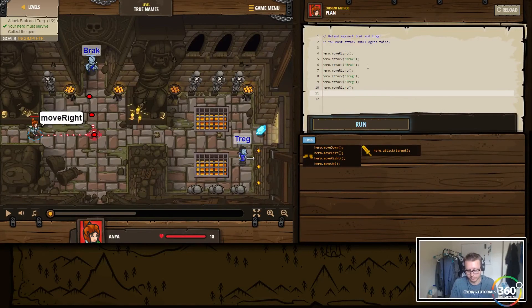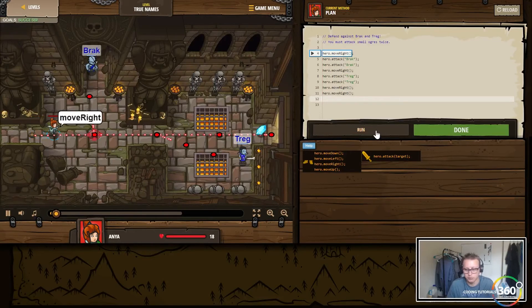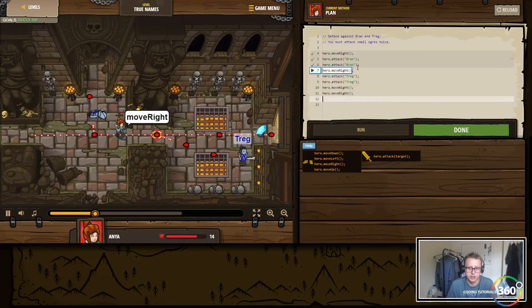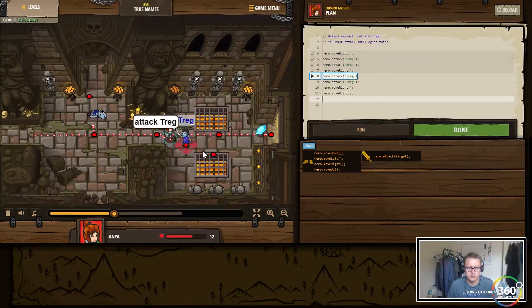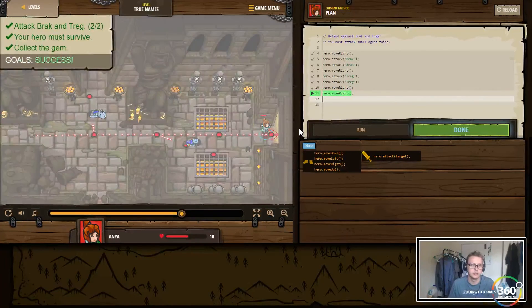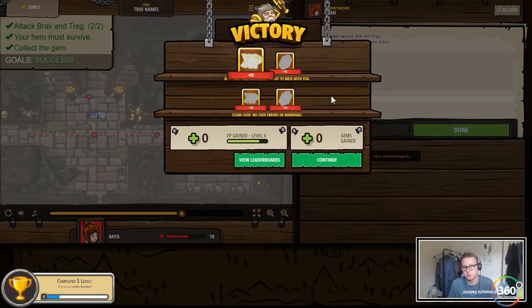Let's go ahead and test our code. Move right, attack, attack, move right, attack this guy twice, move right, move right - nice! We collected the gems, killed the guys, took a little bit of damage but we were able to survive.